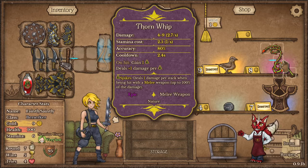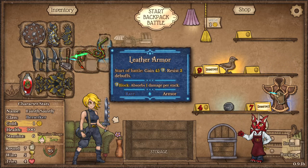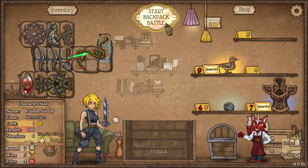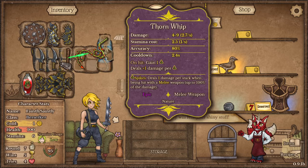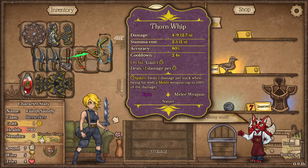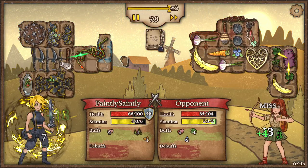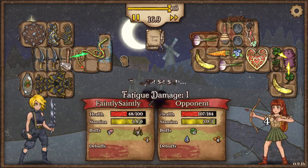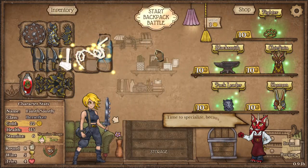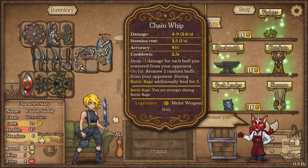Born horn whip — let's see. I'll save that dollar. The whip does good damage, doesn't cost a huge amount of stamina, and increases thorns as well. There's a bit of ebb and flow in that one. It does plus one damage for each buff removed from your opponent.